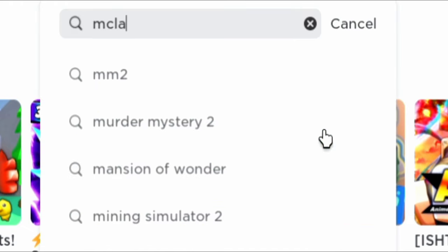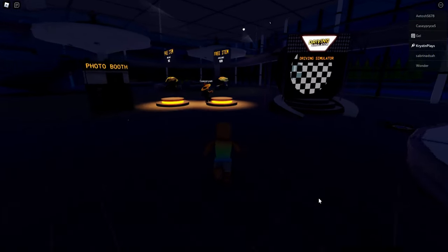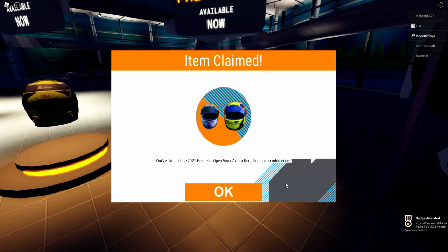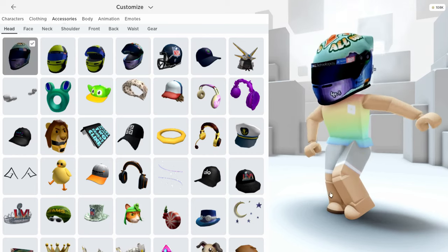Let's go ahead and join our next game — the McLaren, right here, the first game. We're just going to need to go over and press E to claim each helmet. Each badge is going to award you two helmets, giving us four total.